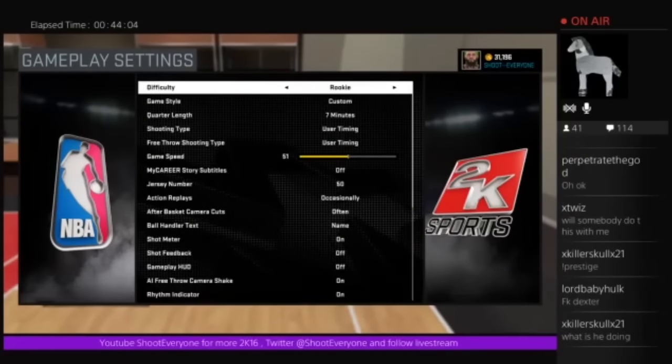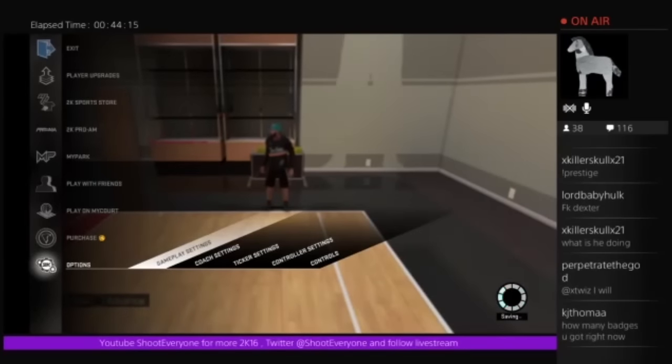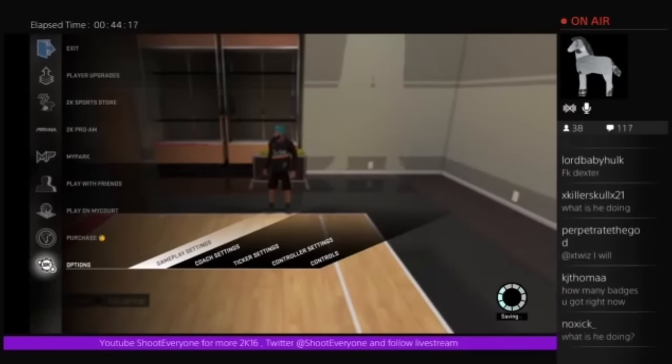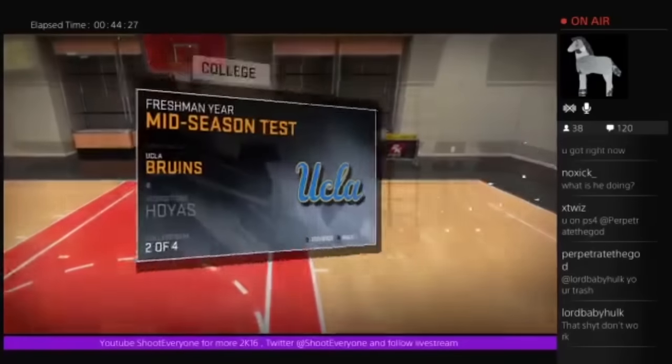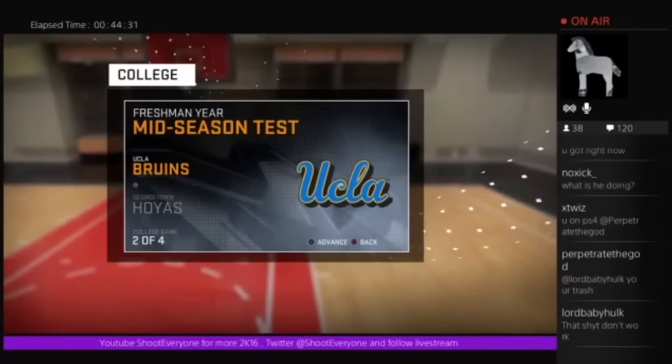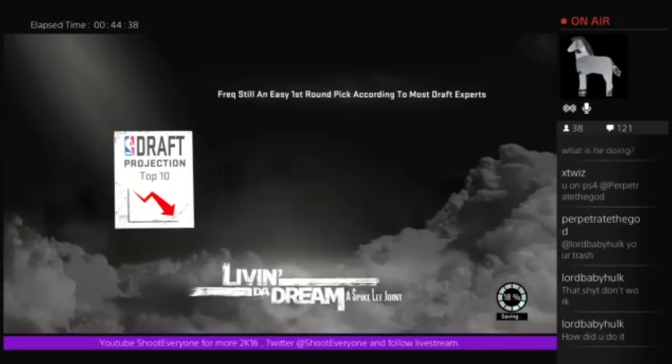If it's saved right here, that means it is working. If it doesn't work you've got to keep trying - it took me about a good four or five times. Go all the way back down to options and check if the game style is on custom. If it's on custom, you're in there! That's all you got to do - back out, save it, and play your My Career. You get all the badges quickly. Keep playing to get these badges - that's the quickest way. Make sure you like and subscribe - all the good glitches are gonna be on this channel. Subscribe for more and peace.